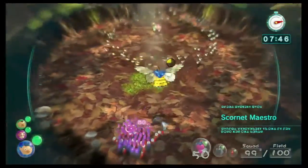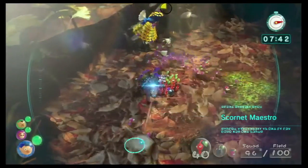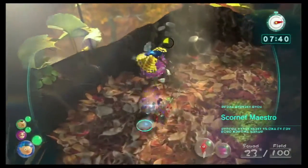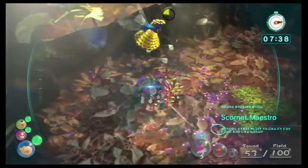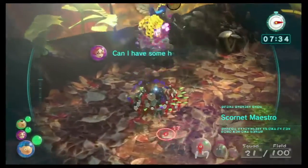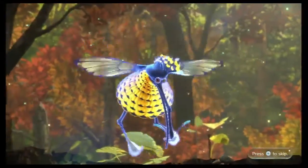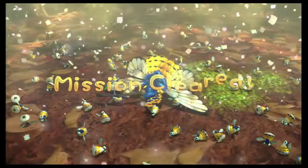This should easily net you a time of around 2 minutes 30 without much trouble. Unfortunately, when you play the story, Ultra Spicy Spray really helps you beat a boss even quicker, but because of the way the Scornet's health works, this isn't the case — because even if you Ultra Spicy your Pink Pikmin, they can still only remove a quarter of the health.